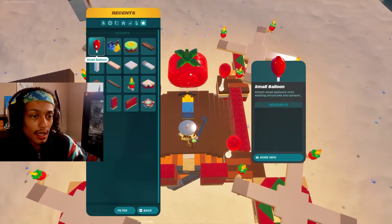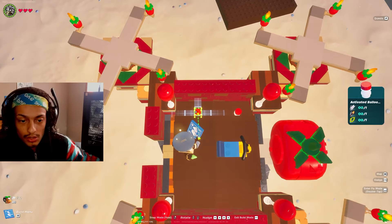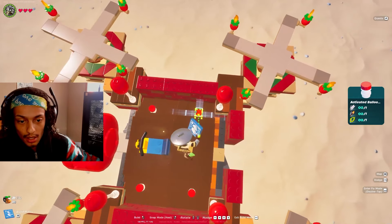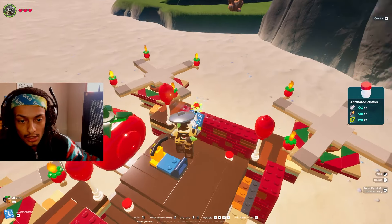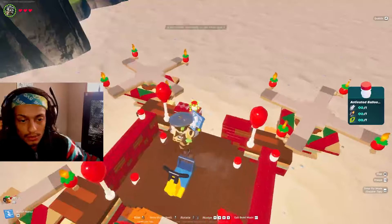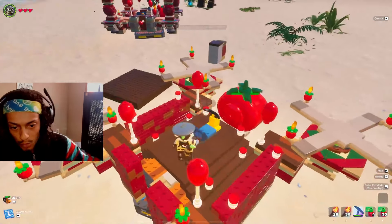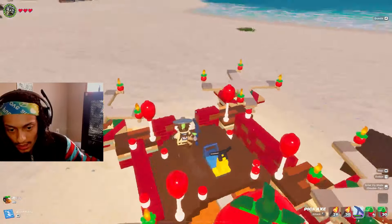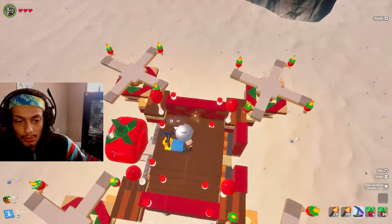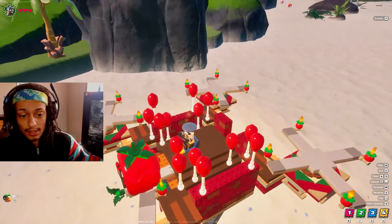I'm going to throw down a small driver's seat where I want it, then we can sneak in some activated balloons — two there and two here, as well as two here on the corners. If you make it exactly like I'm making it, these are the balloon spots I'm going to go with initially, and we're going to test this out.